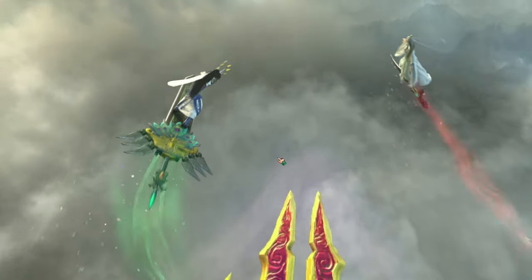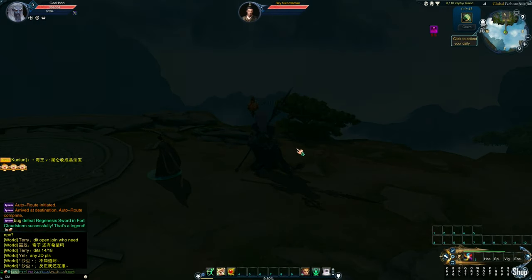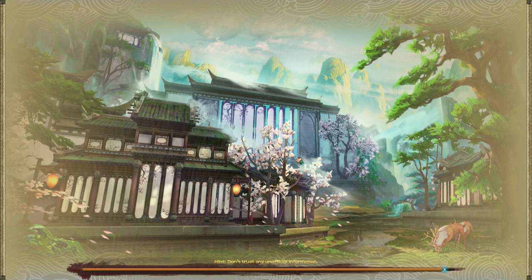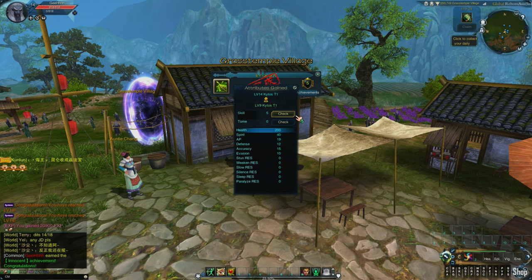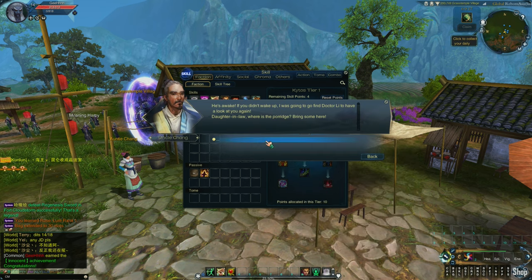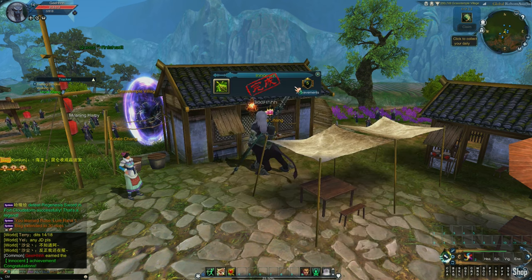Sky Swordsman is here again and there's a cutscene. I closed the cutscene and the game went dark while loading. Now we're in Grass Temple Village. Let's add some skills — now we can add the taunt, but it's just a taunt, not an attack.